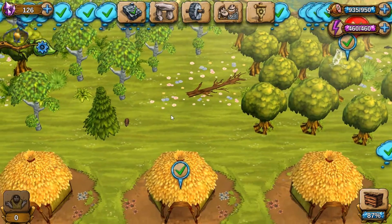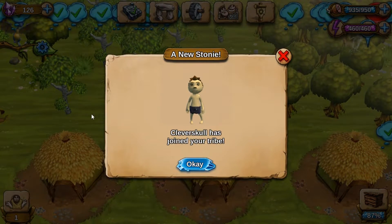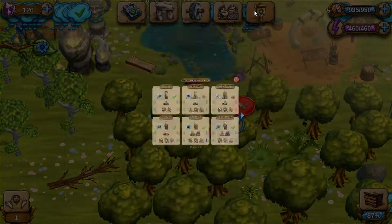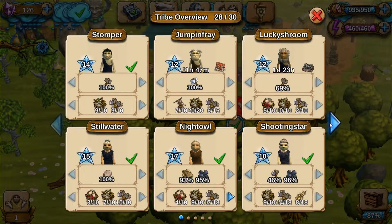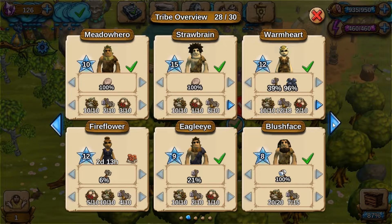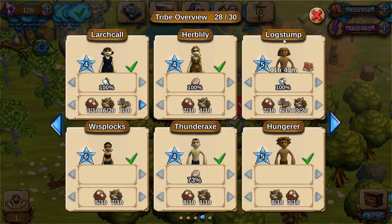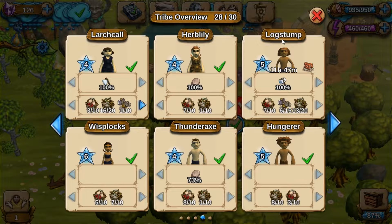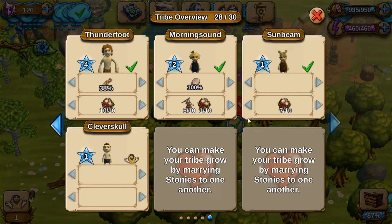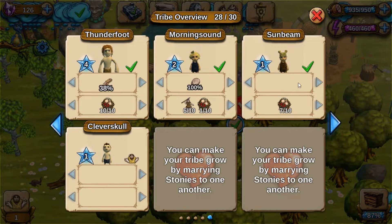Hey, what's your name? Cleverskull. I had the coolest name pop up — I don't know what happened to him. It was so funny. Egalon, blush face, sprint legs, log stump. I'm pretty sure I've not had a log stump before. That was so funny.